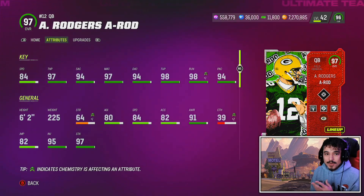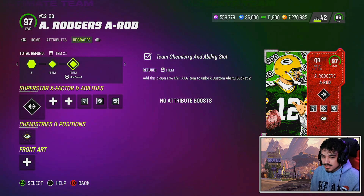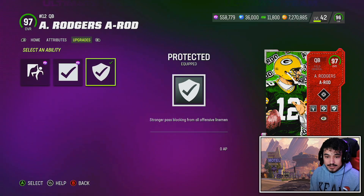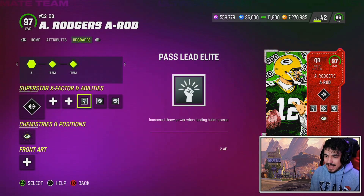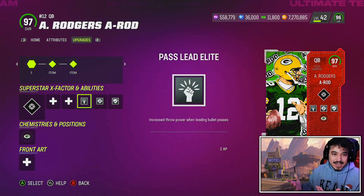He's probably going to be a little bit overpriced, but I'm curious to see what his price does settle at because Joe Flacco is so similar to him and already in the game. For the abilities, he does get zero AP Protected, zero AP Identifier, and zero AP Fearless — pretty solid abilities — as well as Hot Route Master and Pass Lead Elite.